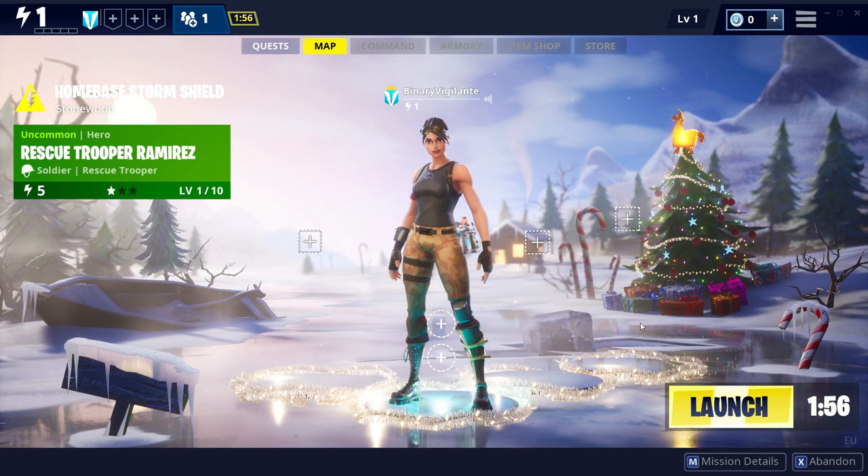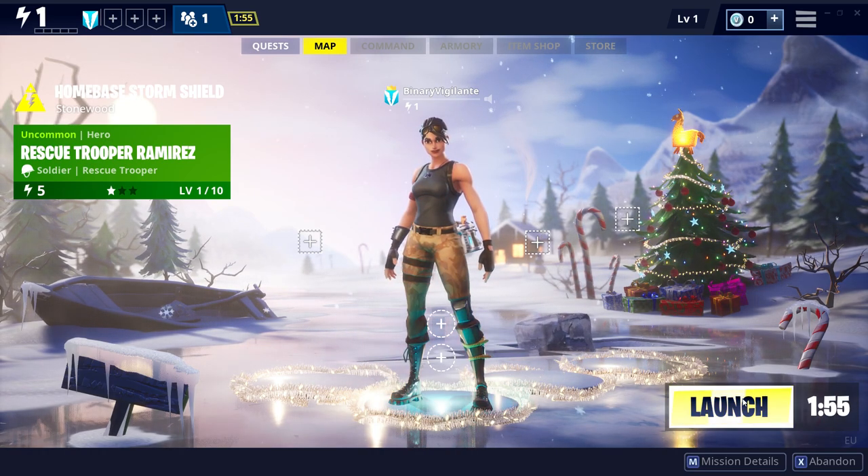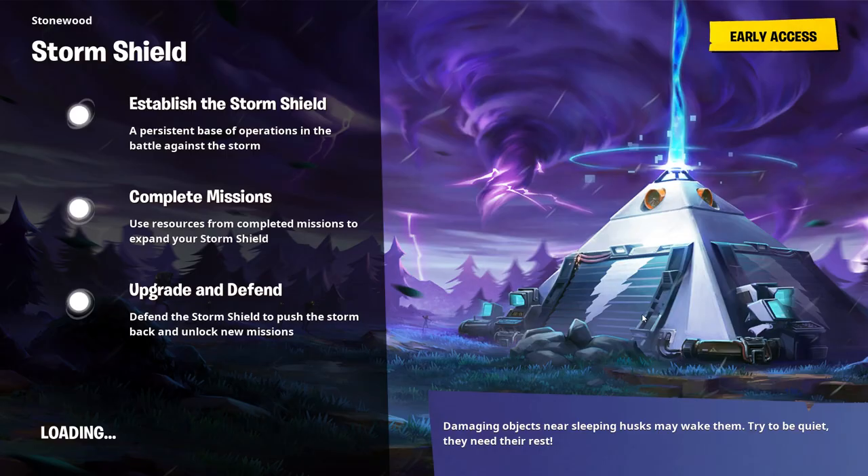Alright, we are ready. Let's just launch — I don't think we need to do anything, let's just go for it. The game tells us to establish the Storm Shield, a persistent base of operations in the battle against the storm. Complete missions, use resources to expand your Storm Shield, upgrade and defend. The sleeping husks may wake — try to be quiet, they need their rest.